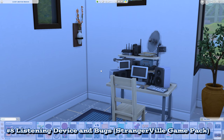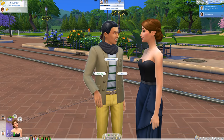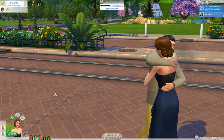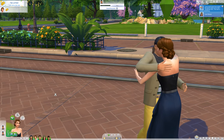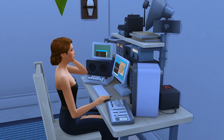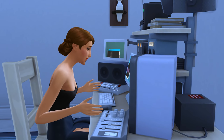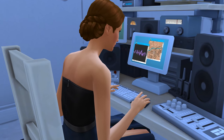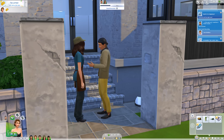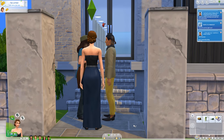StrangerVille's listening device definitely makes this list because it's not connected to any skill at all, even if it's mainly used for the StrangerVille storyline. The listening device allows you to buy bugs, which can be used to listen in on Sims' conversations and gather intel on them. This information can then be used to blackmail the other Sim. Not something you can necessarily make a living on, but you could certainly try. My advice would be to get high charisma, borrow money you won't pay back, then blackmail them for more. All in all, the listening device is really simple, but it does count as a unique activity that isn't just for fun.